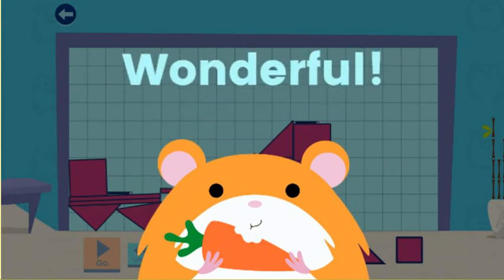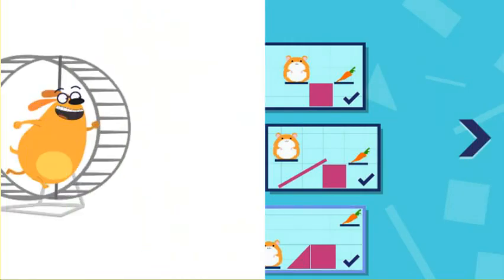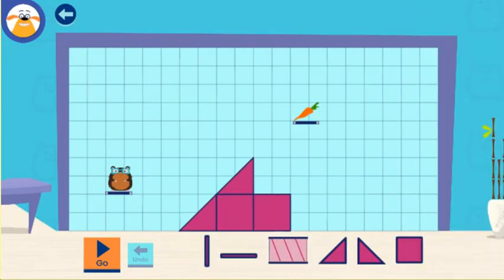Wonderful engineering! Choose a challenge. You can earn rewards. Use two shapes to make one big ring.